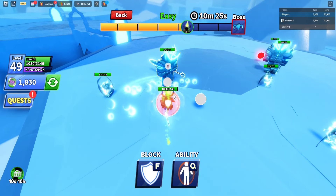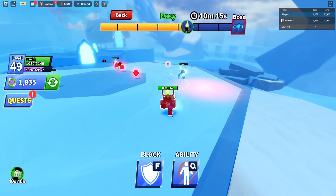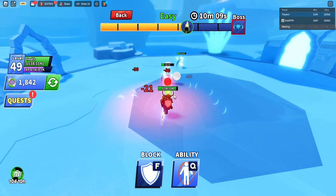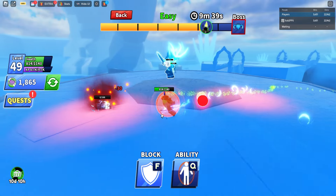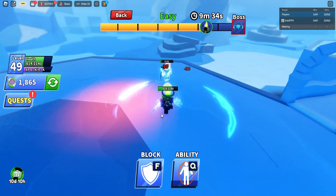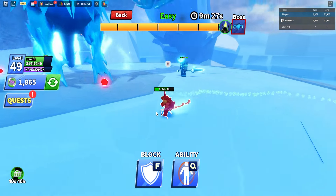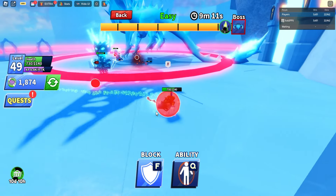Take out the hard ones first — there we go, they're gone. Now all we have to focus on is the small ones that don't do extra damage unless the ball bounces toward us. We're doing fine. I went a little too close to them there, but we're on our final round to defeat the boss.